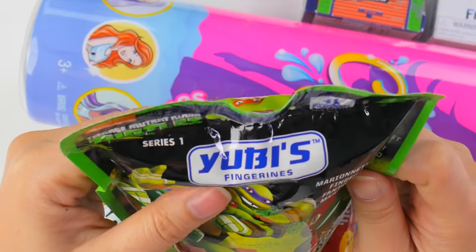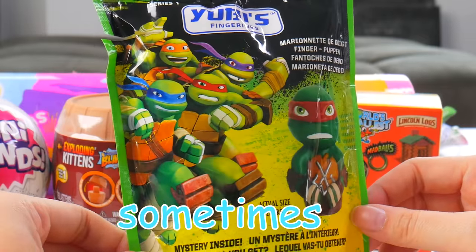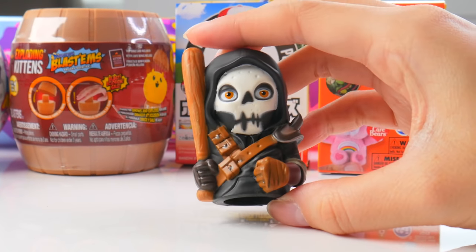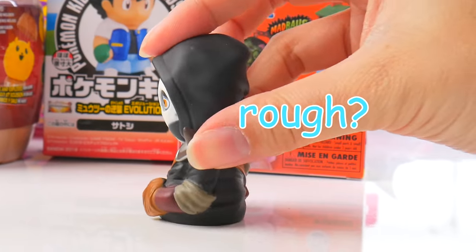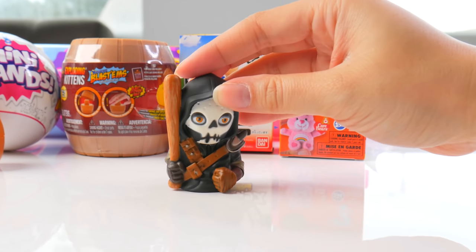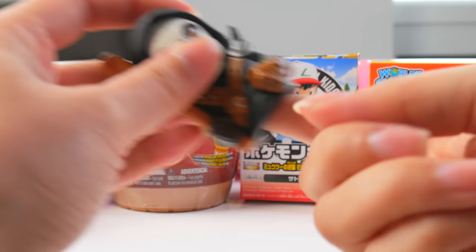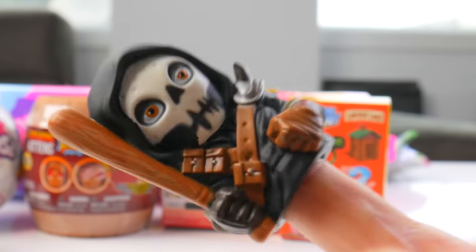Let's go for something a lot less gross. Teenage Mutant Ninja Turtles figures! I guess these can be gross sometimes. It's a finger puppet. This is supposed to be Casey Jones — a really bad version of Casey Jones because he is not supposed to be dressed this rough, rogue-looking, bad-looking. He uses a baseball bat and has a hockey mask, but this looks more like a skeleton mask. Casey Jones is actually an ally of the Turtles, so he's a good guy, but this finger puppet version — he's a bad guy.